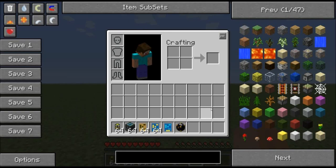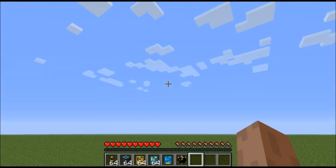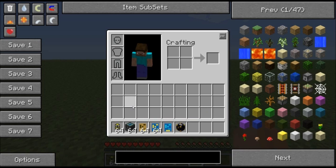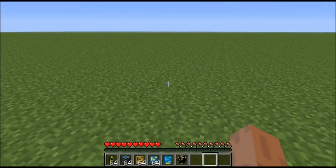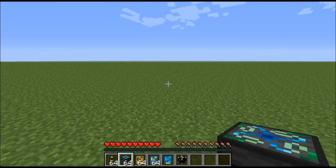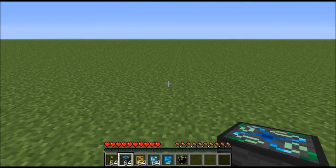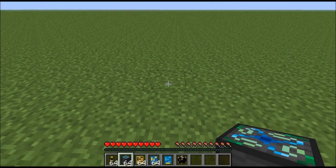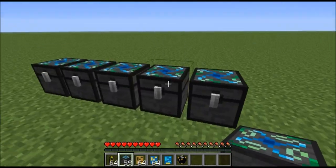Hello everyone, this is Omega45. A few days ago I got a question on my logistics pipe sorting system from someone who didn't really understand how it works. So right now I'm going to do a quick tutorial on how to do it. I can't do this in my world since unfortunately my world file got corrupted, so I'm just going to try to do this off memory. Here we go — first I had some chests.